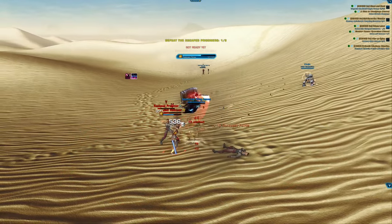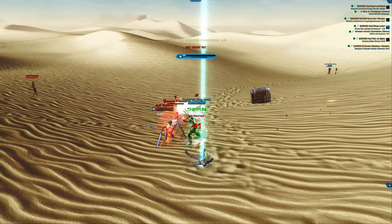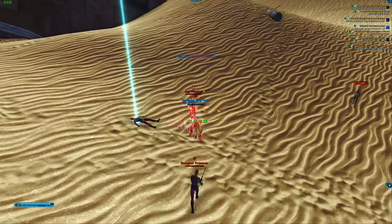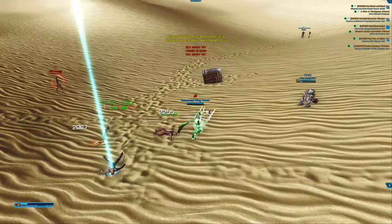Immortal juggernaut might also appeal to protection paladin players because it has a lot of CC and is quite good at trolling people with abilities such as force push.